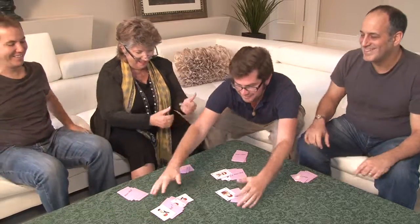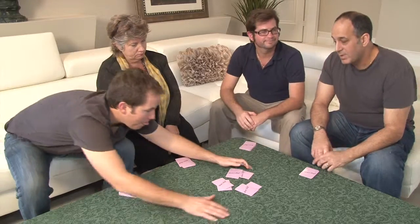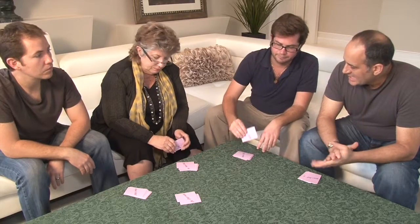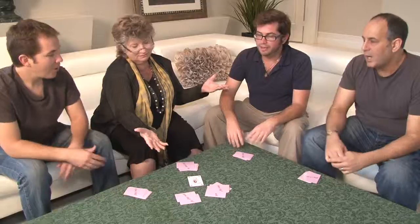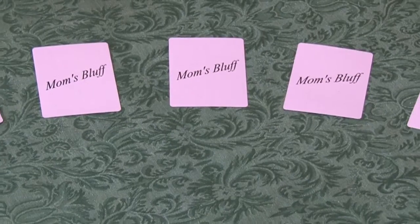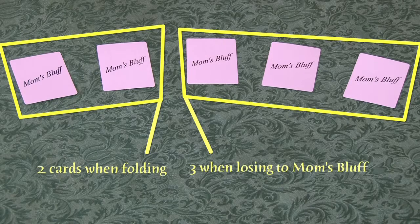An additional scenario involves the Mom's Bluff card. Mom's Bluff cards are a useful strategic gamble for extracting additional cards from players. If a player decides to play and is holding the Mom's Bluff card, they can increase their earnings from the pot if they are the only player to stay in. After successfully bluffing everyone out with the Mom's Bluff card, each player who folded must put an additional three cards into the pot, as if they played and lost. Cumulatively, each player who lost will have placed five cards into the pot — two upon folding, and three more when losing to a player who successfully used the Mom's Bluff card.